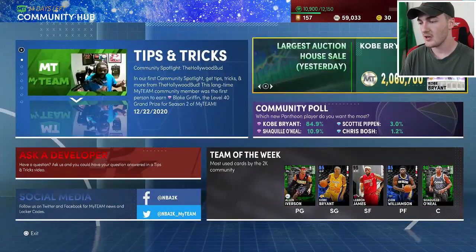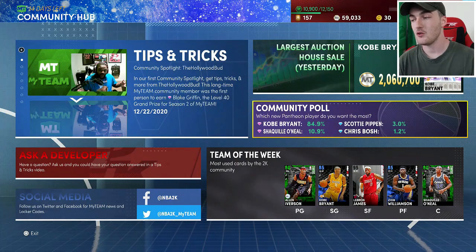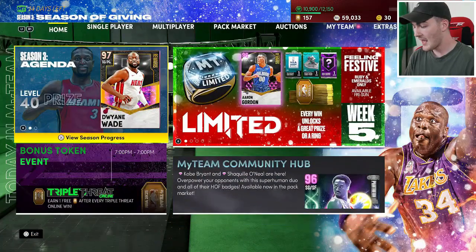The first locker code to get out of the way is the MyTeam Community Hub locker code. All you have to do is answer a quick little poll and that locker code will give you one free token.